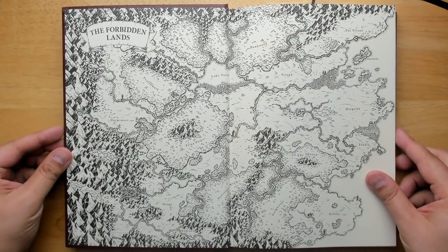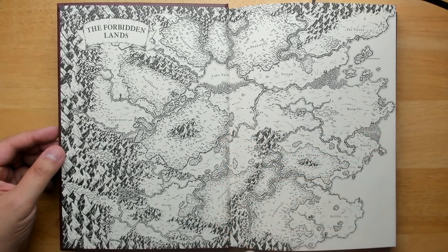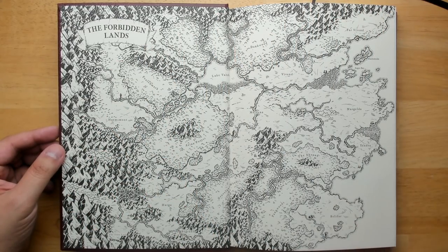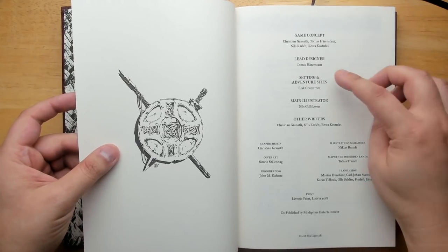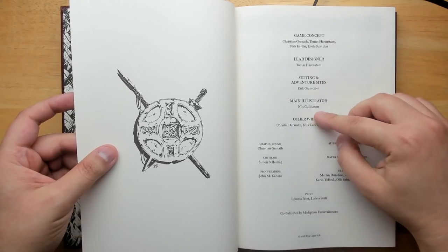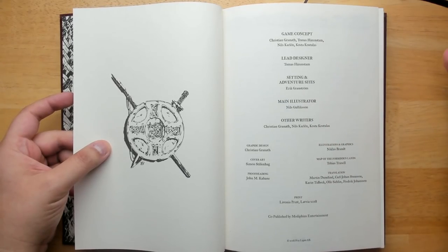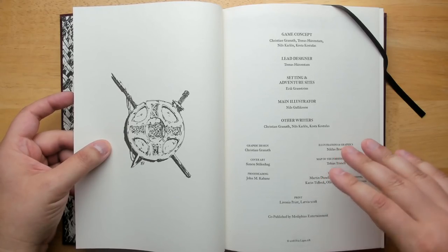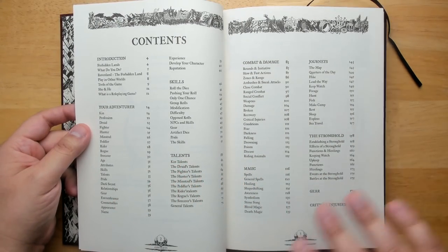Here's our map of the world inside the book — it's quite extensive. The region I showed on the physical map is probably only a small area of this. We have different regions mapped out, and in the Game Master's book there's more information about the different areas. The lead designer is Thomas Hurenstam, and the main illustrator is Nils Gulliksen, who I believe is a well-known illustrator in Scandinavia. His art is all throughout this book.